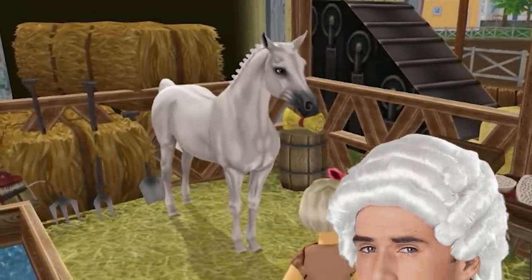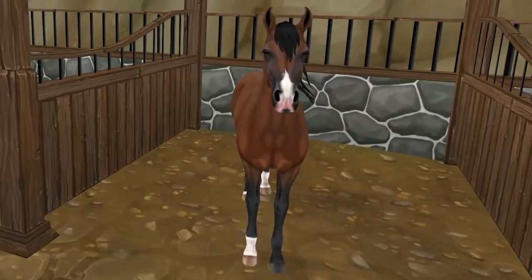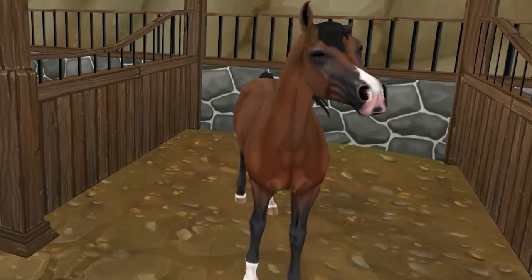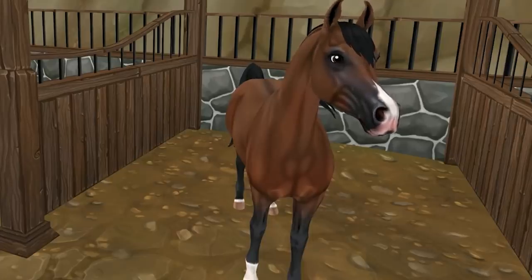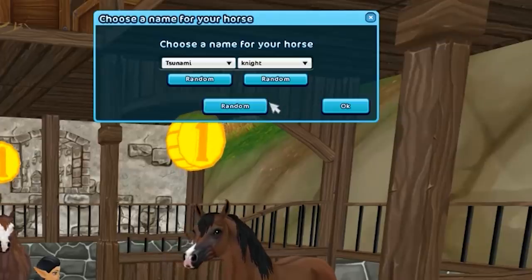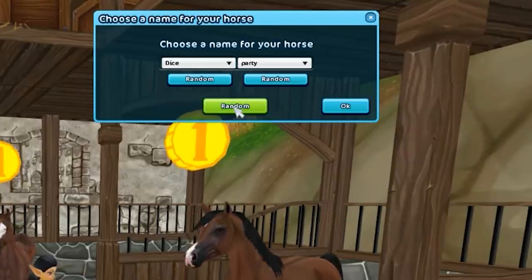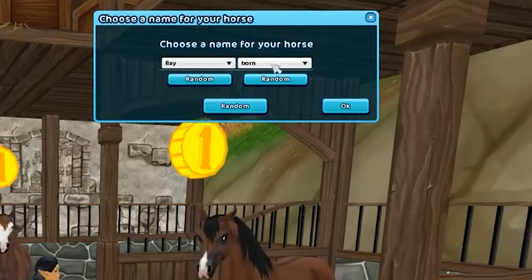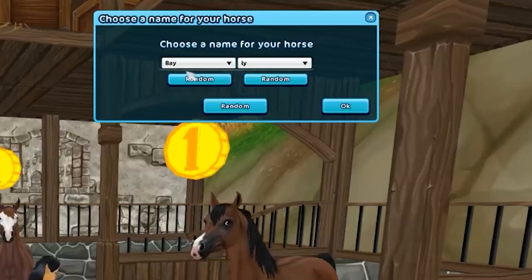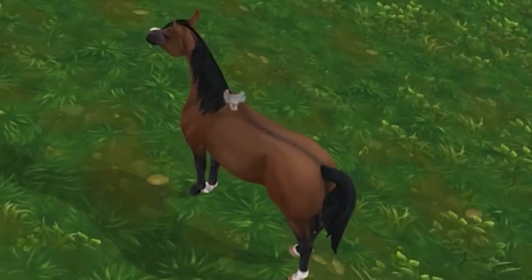Now a bay Arabian — I think it's so stunning, especially with those small legs and small Arabian muzzle. A bay looks so incredible on that breed. I've got a perfect horse for the name 'Tsunami Night,' so I'll click random: 'Diced Sand,' 'Dice Party,' 'Hair Born'... I mean I have to use the name 'Bay' — so 'Bay Born,' 'Bailey'... Bailey! Here is beautiful Bailey.